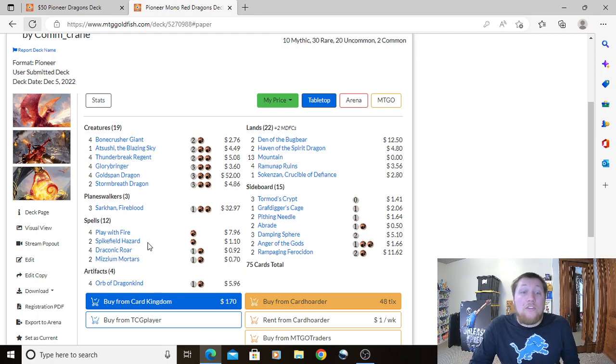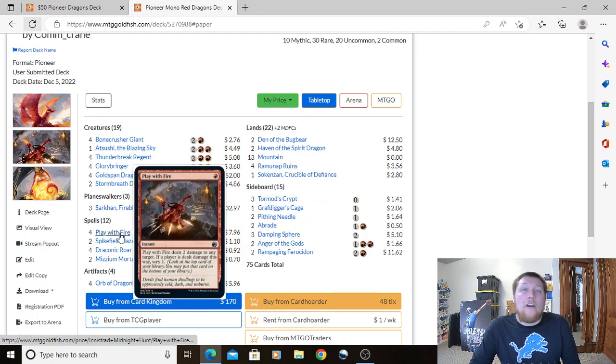The only non-creature spell that changed is Play With Fire instead of Wild Slash. It deals 2 damage to any target, and if a player is dealt damage this way, Scry 1. It's a little bit better than Wild Slash at about $2 a piece. Still a great one-drop and we're still running four copies.